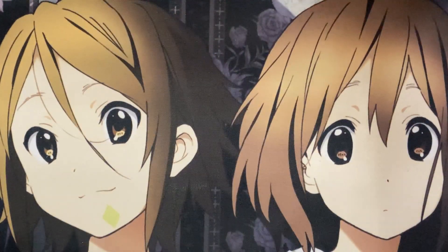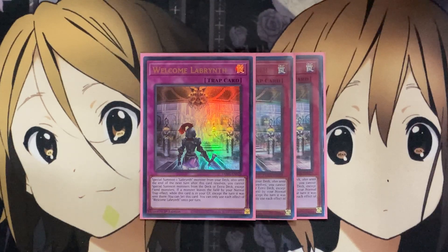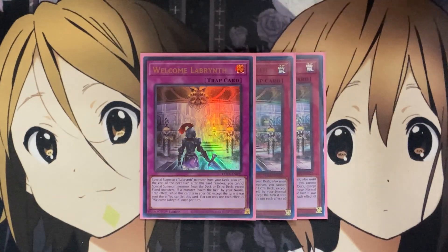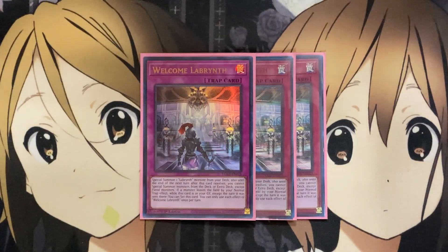That is it for the spells — it's the only spell I run. For the traps, I am running three Welcome Labyrinths. This card special summons one Labyrinth monster from your deck, and until the end of the next turn after this card resolves, your opponent cannot special summon monsters from the deck or extra deck, except Fiend monsters. And if a monster leaves the field by your normal trap effect while this card is in your graveyard, except the turn it was sent there, you can set this card. That is another reason why I only run one copy of Lovely Labyrinth of the Silver Castle — because you can just summon her onto the field thanks to Welcome Labyrinth. The fact that it can be reset on the field and also have a destruction effect placed on top of it thanks to Labyrinth Labyrinth makes it all the better.